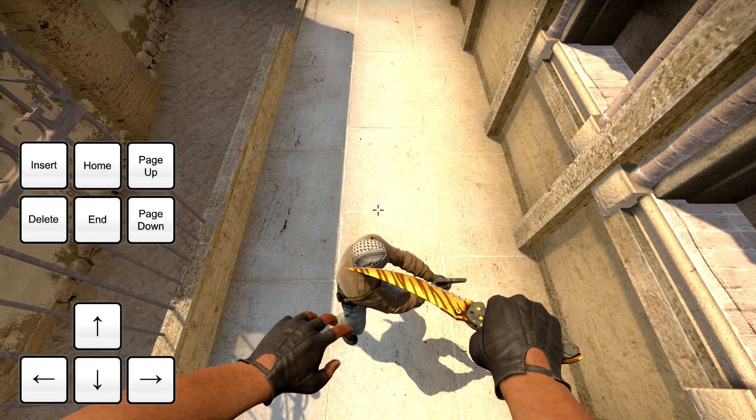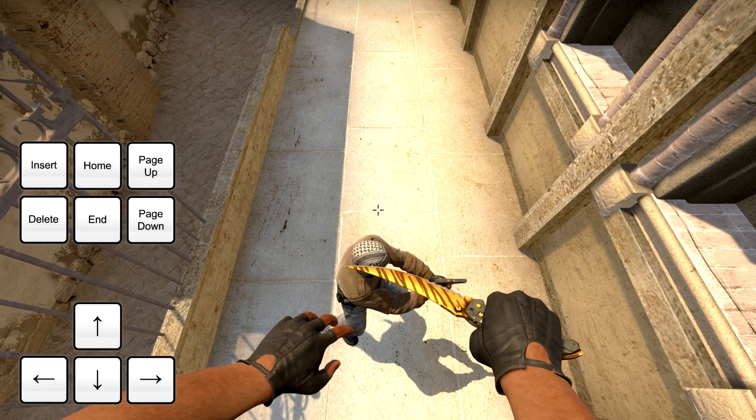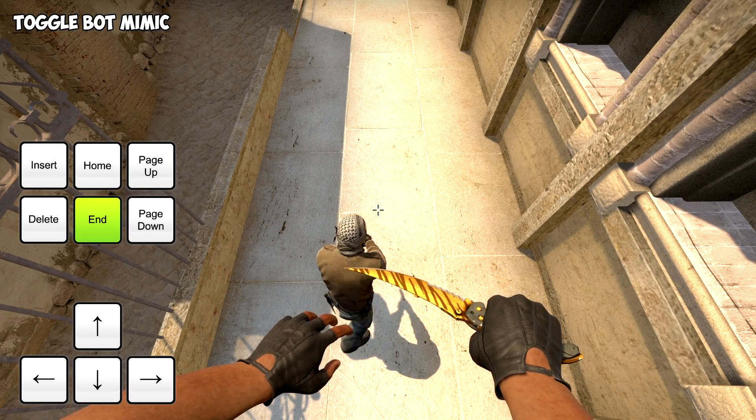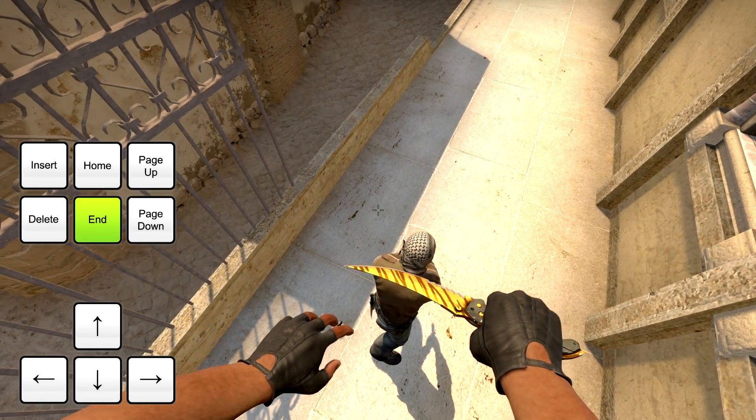Now there's only one thing left to do. The bot has to mimic your movement so the two of you can actually runboost together. To toggle the bot mimic function, press the End key on your keyboard. Once you've done that, you are ready to runboost anywhere you want.